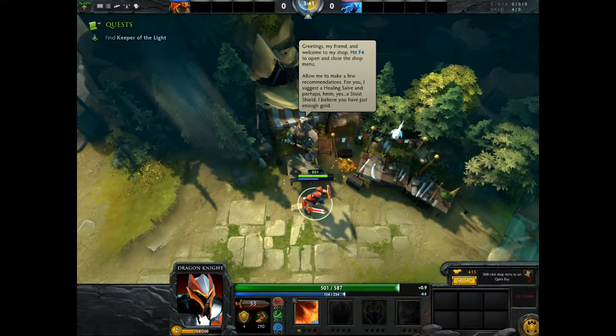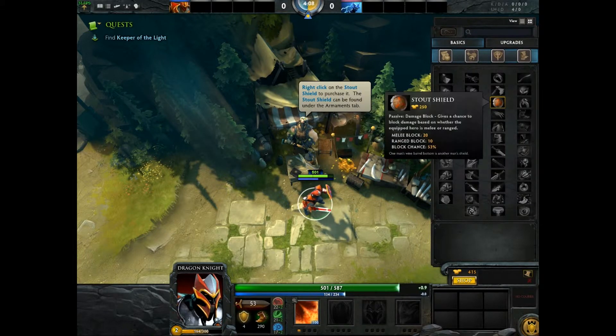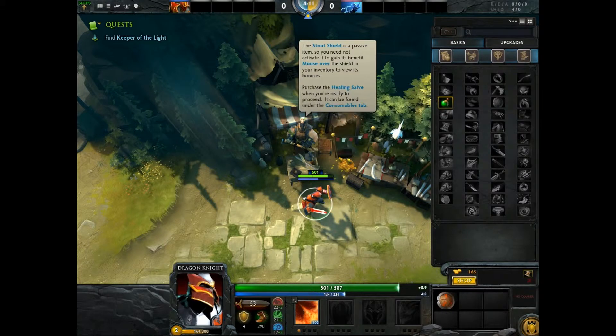Greetings, my friend, and welcome to my shop. Hit F4 to open and close the shop menu. I suggest a Healing Salve and a Stout Shield — I believe you have just enough gold. So we're going to hit F4, or we can click down here. We're going to right click on the Stout Shield to purchase it. The Stout Shield is a passive item, so you need not activate it to gain its benefit.